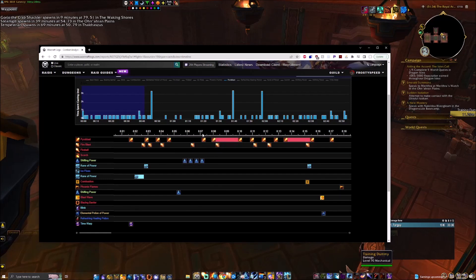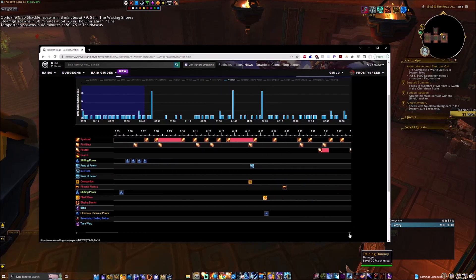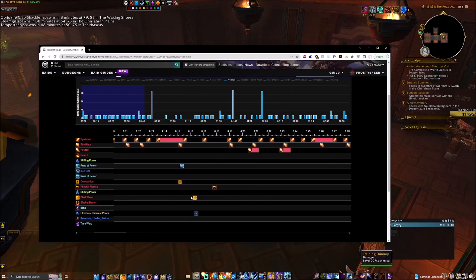So: precast Pyro, Rune, double Lust, Fireblast, Pyro, Fireblast, Pyro, Fireblast, Pyro, Shifting Power — use one charge of Fireblast otherwise you'll cap — then keep repeating Fireblast-Pyro until you get to six SKB stacks. I got a Pyroclasm here — if you get one you can cast it if you really want, otherwise save it for Combustion. If you have two, use one. Keep Fireblasting until six SKB stacks, then do one Fireball, Fireblast, Pyro, Pyro — that puts you at eight SKB stacks, then go into Combust.